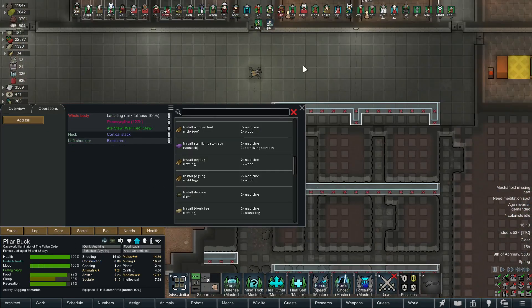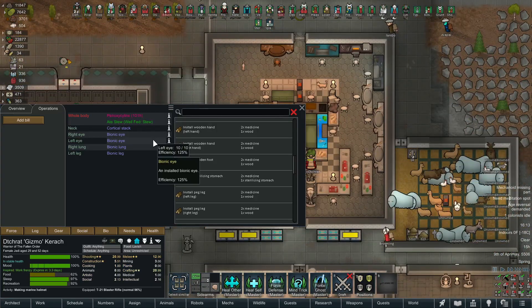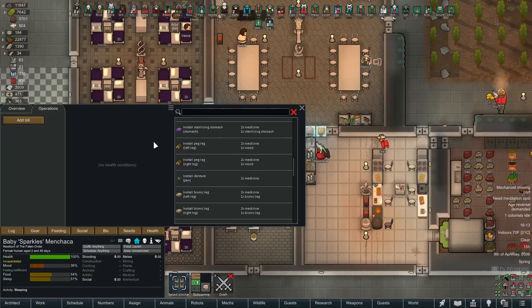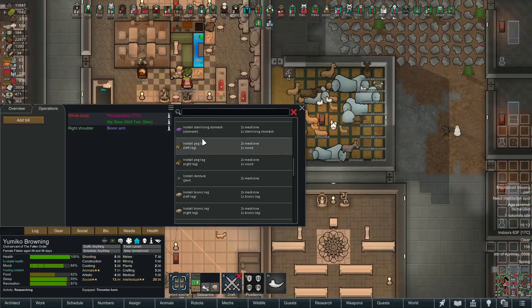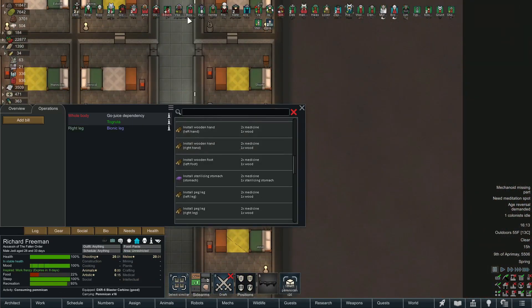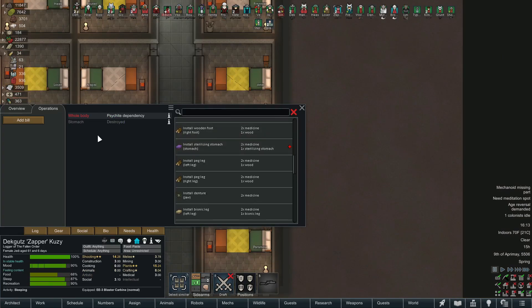Alright, I think we went through the whole list - everybody's pretty much whole except for Router's ear. Oh, here's the stomach - I knew we had somebody! Guess what, bud - you get a stomach, Zapper! I'll remember you from the prison, you took forever to get recruited. Let's get your stomach installed. Beautiful.